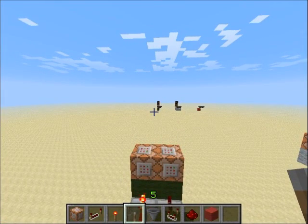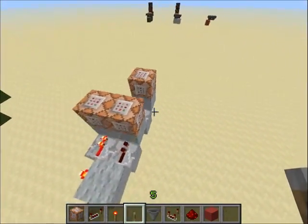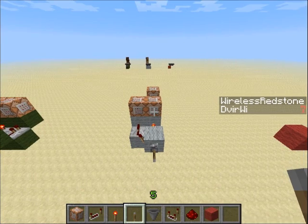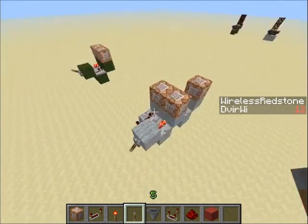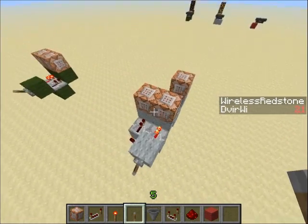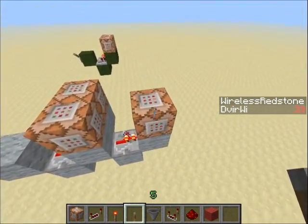So let me explain how it works. Here I have the exact same thing but with this command block, and when I turn this on, you can see on the right side of the screen I have wireless redstone going up. What I'm doing is, when I turn on the lever, I'm creating an objective — if anyone understands scoreboard, they'll understand it — named 'wireless redstone'.